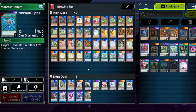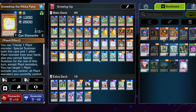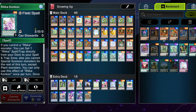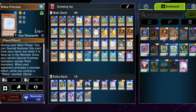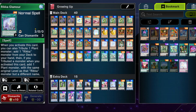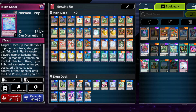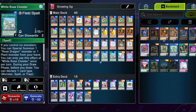One Monster Reborn — free card, very important in this deck because most of the stuff happens in the Graveyard with so many mill effects. Being able to recycle one card from the Graveyard is insane. We have Rikka Glamour mainly to get into Snowdrop, and it's also good going second in combination with the field spell since you can tribute your opponent's monster. If you want to keep costs down, you can play Tranquility instead — not as good, but still possible.